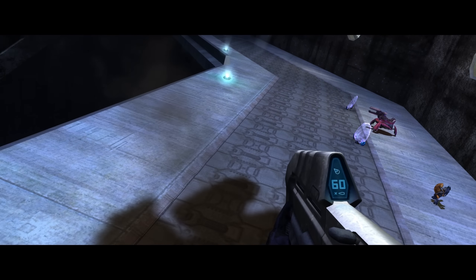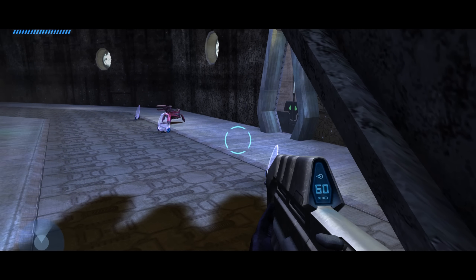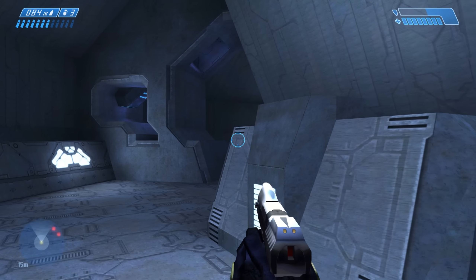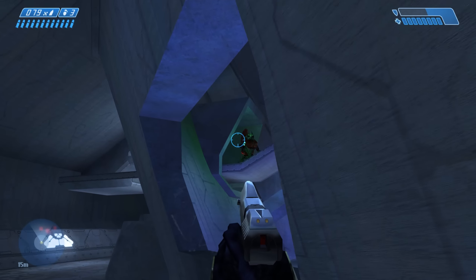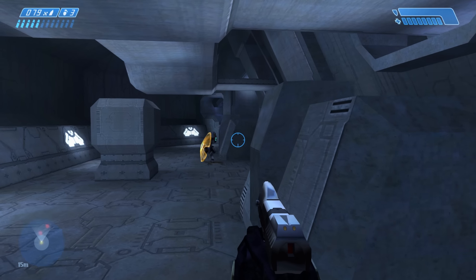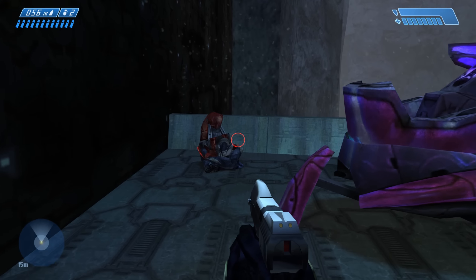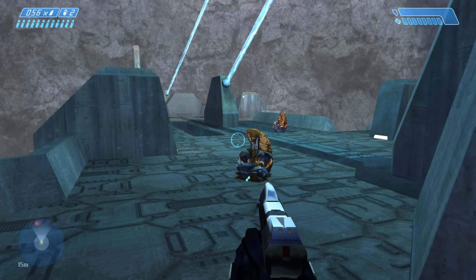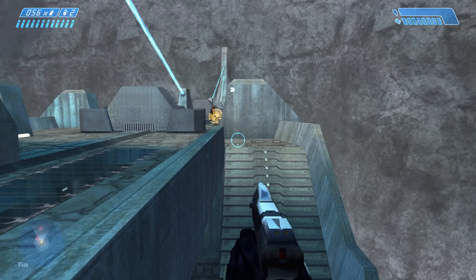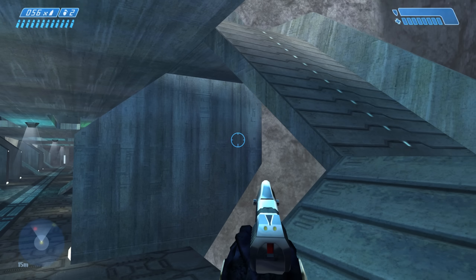The mission begins with a great introductory scene involving a terrified grunt. After which you're left to your own devices to explore the sprawling Forerunner structure ahead of you. There's nothing particularly wrong with this opening encounter, and the layout of the area does give you options in terms of how you move around it. However, by the time you manage to get to the end of the mission, I think it's fair to say that you'll probably be completely and utterly bored by it and the many, many other very similar examples you come across.